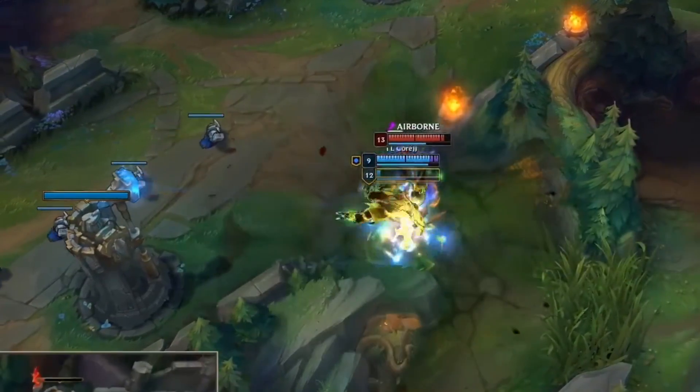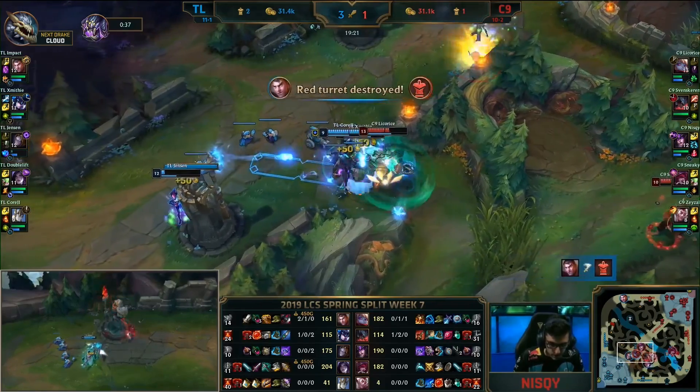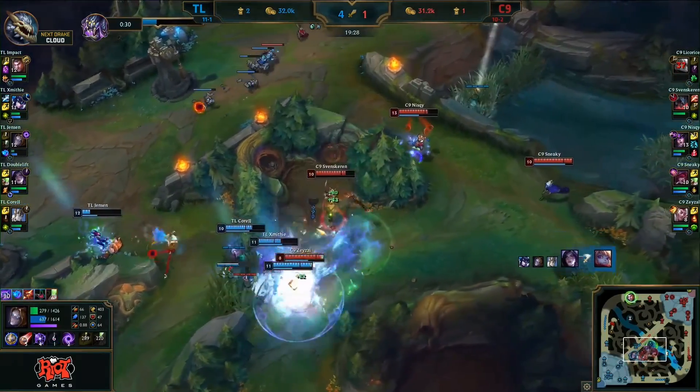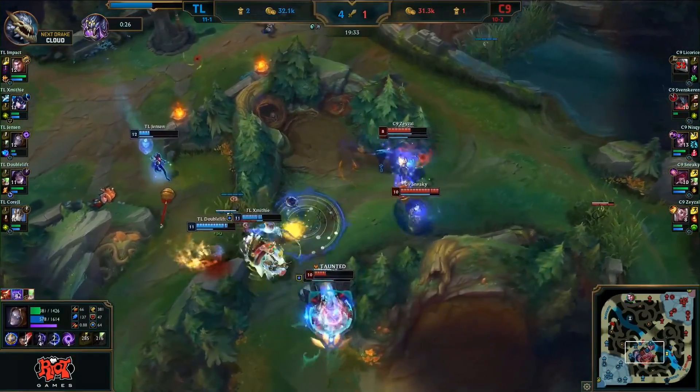What a play! Here comes Stopwatch, here comes CoreJJ. And would you believe it — they've got a taste for Licorice. They've all shown up and down goes the top laner. Turret falls as well — 4v1. The poor Poppy will die, but the fight might just continue. Jayce around the back line — this could be a slaughter.